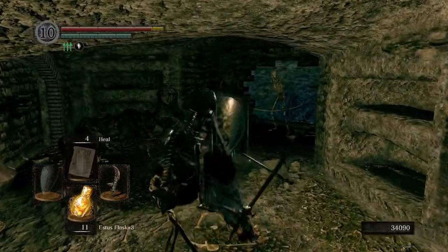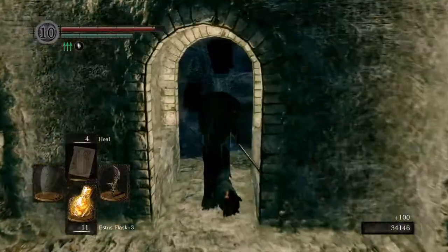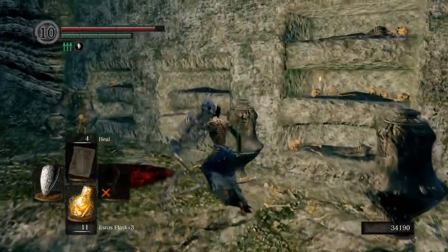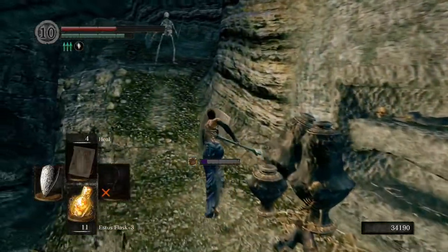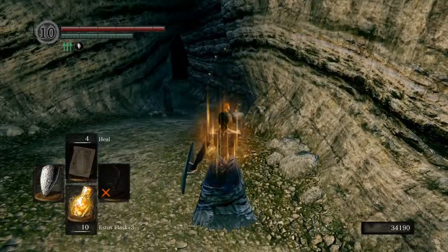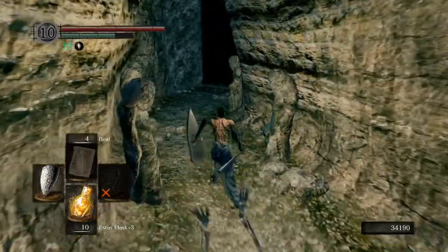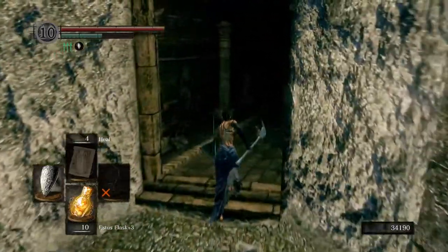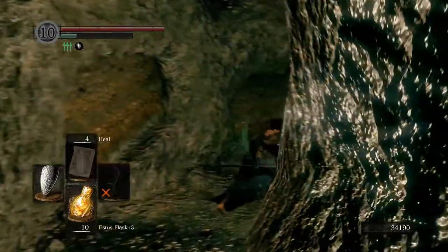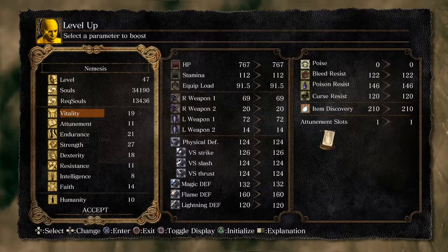We'll just run it back the safe way — going through here. You're off to the right, come down, look to your right again, shield out. Watch out for these guys. Wow, that did a ton of damage. Heal up. Watch out for that Demon's Souls roly-poly skeleton there, apparently. Come back here and rest at the bonfire. Level up.